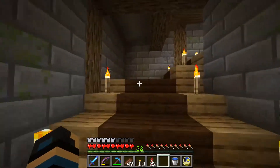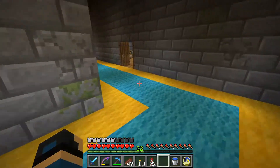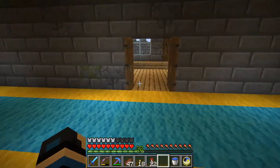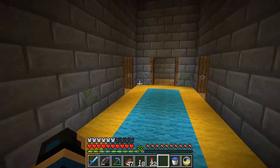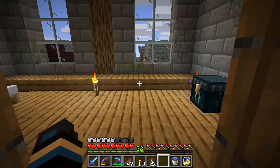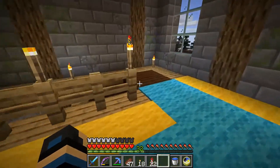Upstairs I mostly put carpet down, there's beds in every room, and I've got bookshelves functioning as nightstands for now. I also brought one of my cats upstairs. I do have a bunch of quarters for bathroom stuff, I just haven't done it yet. There's ender chests in every room as well - I briefly forgot about that.